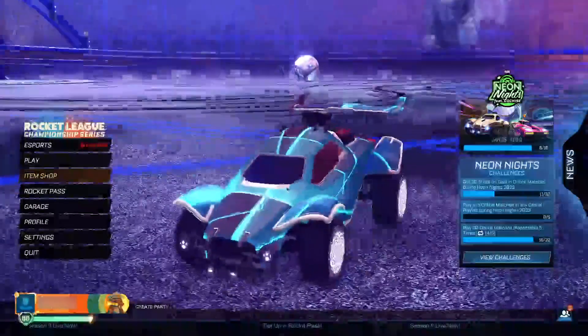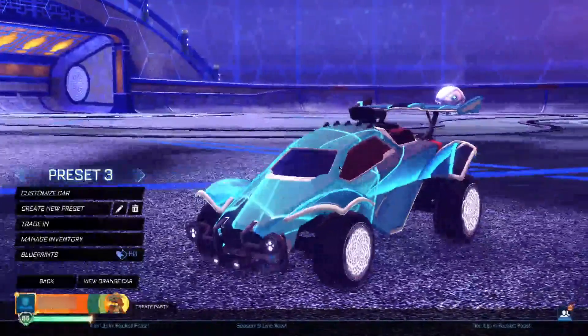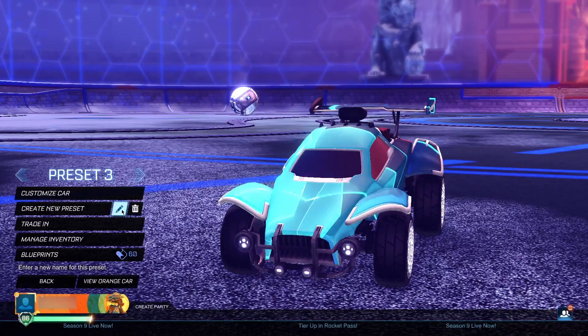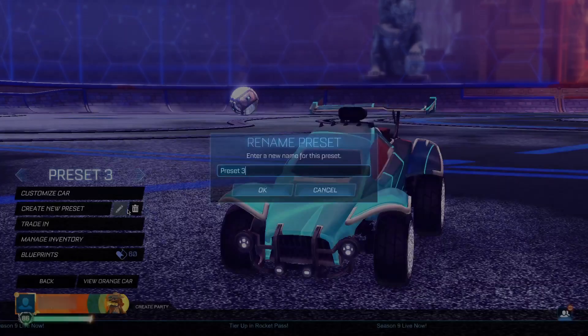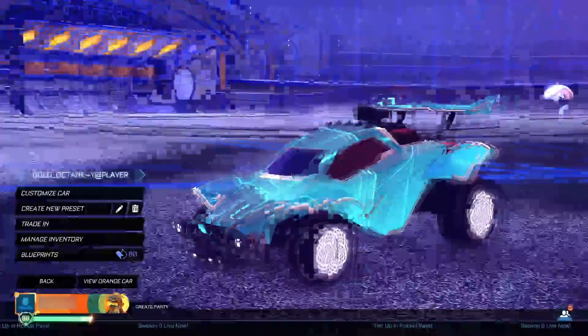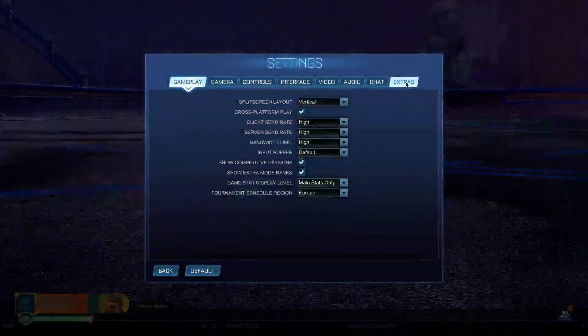Now head back to the main menu, go to your Garage again, and create a new preset. Before you do anything, do not change the car or anything on the preset — just go ahead and rename it to: gold_octane=y@player. You know what to type by now. When you've renamed the preset, you've only got a couple of steps left.